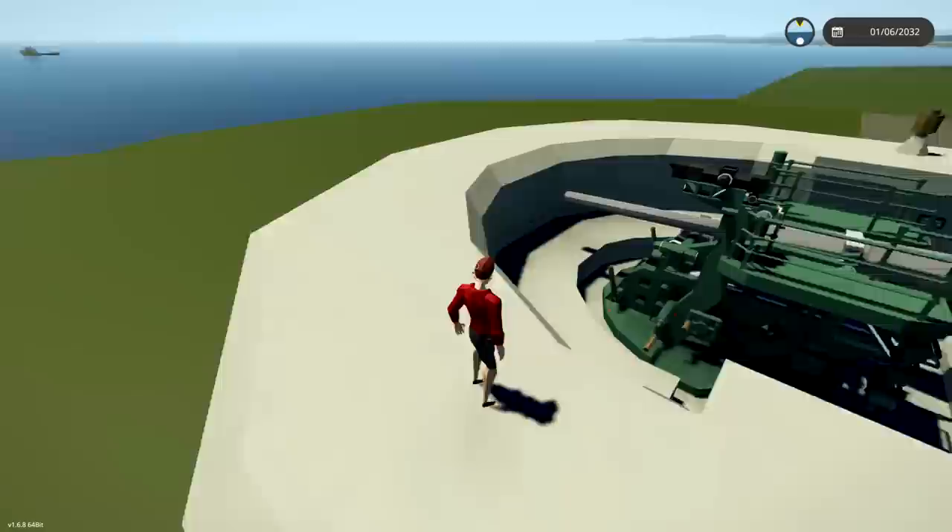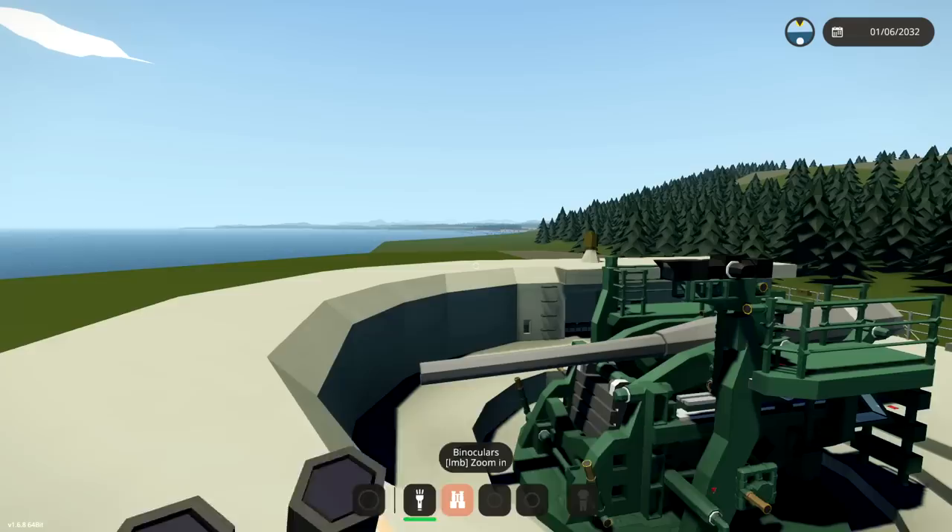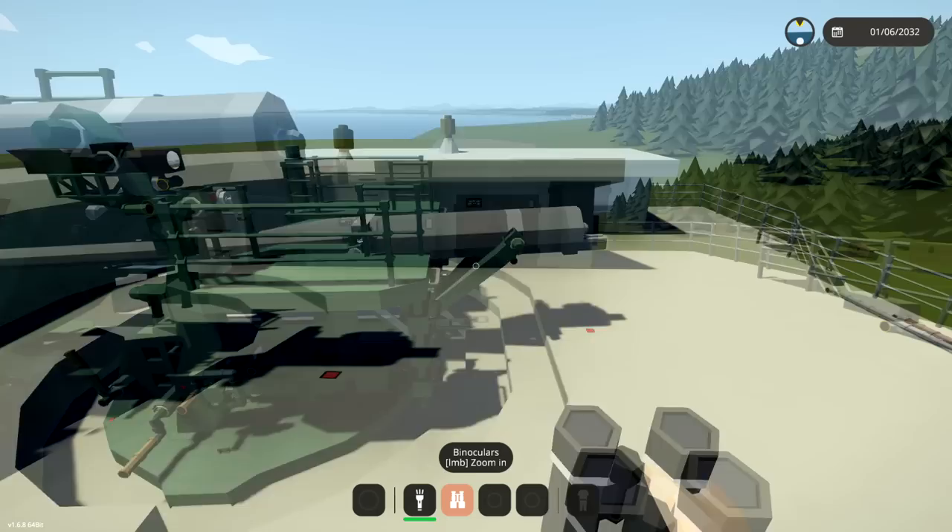So what we're gonna do is have a little look at this, have a little play with it, and we're gonna try and take out that supply ship out there. Hopefully that's something that we can do. Let's go ahead and jump down inside of this thing and see if we can get it working. Let's do it.